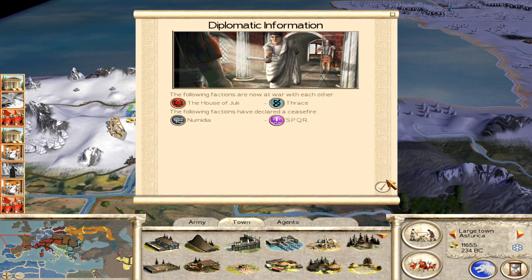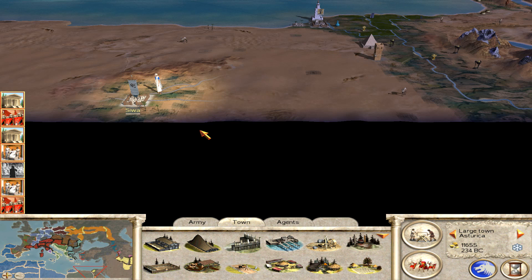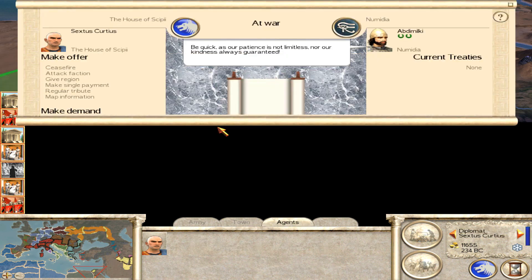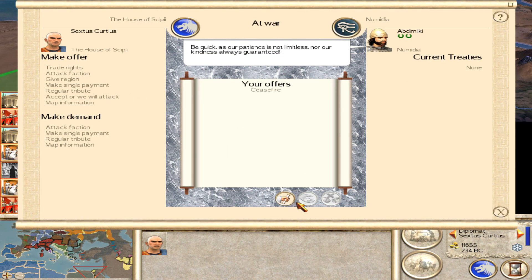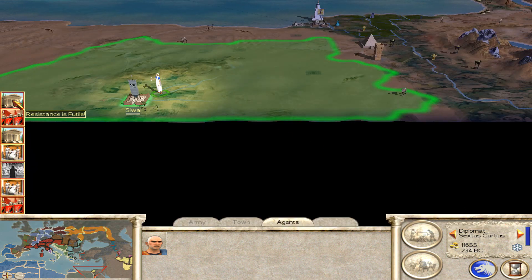Diplomatic information: Julia has come back to war with Thrace — didn't realise they made peace. Midea and SPQR have declared a ceasefire. Does that mean they want one with me? Because I've been trying to get one for a long time, just so I don't have to think about them anymore. No. Okay. I will kill them at some point, I'm sure.